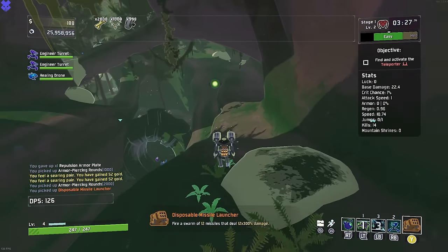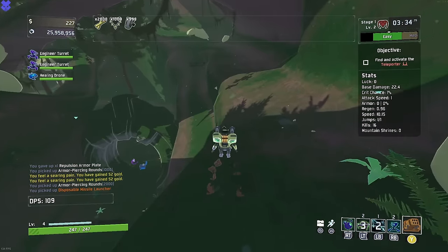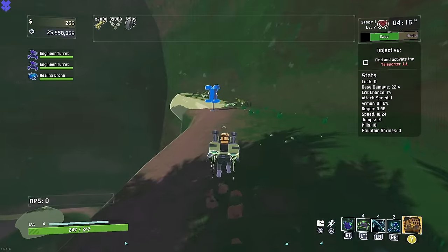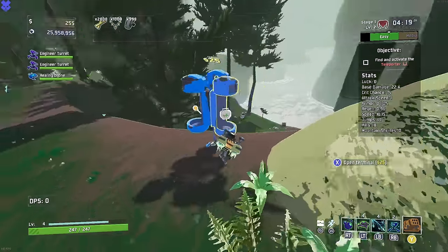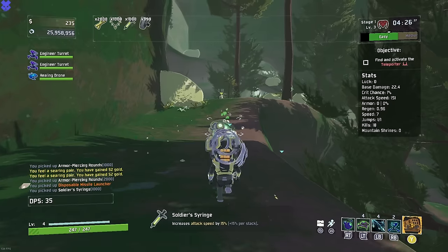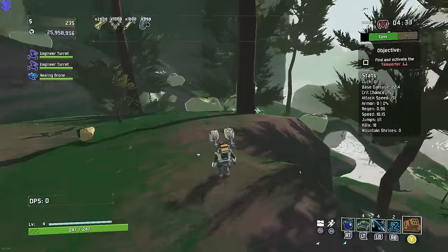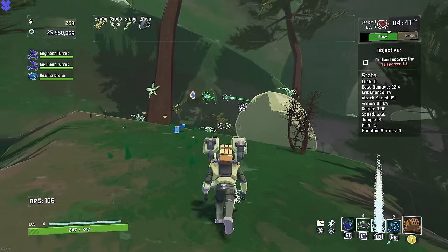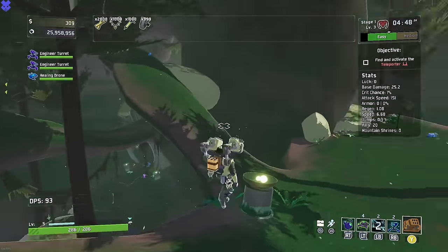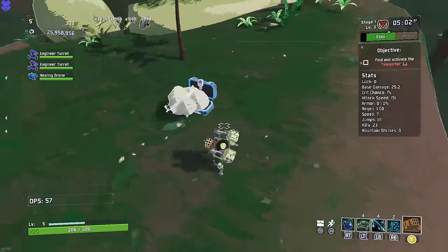Disposable Missile Launcher — equipment of course is not times 1,000, if it were that would be broken. We need Fuel Cells for that. I see an attack speed in this multi-shop and that's what we're gonna take, because I learned that attack speed is really good with Engineer — you don't have to reload your eight shots, they just continuously go. It's actually less ideal than you'd think because it immediately uses all four missiles, so I can no longer focus one missile on an enemy. But that won't really be a problem.